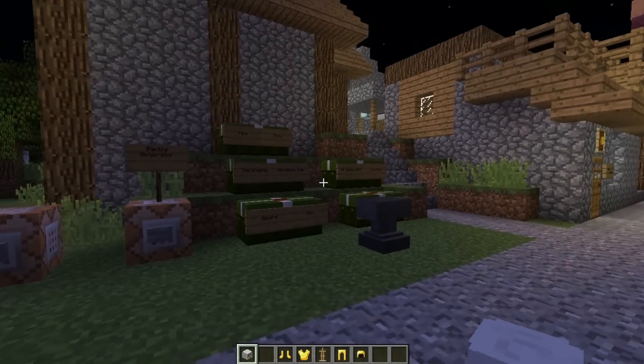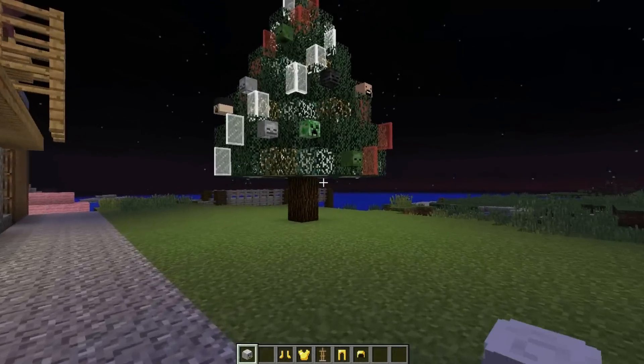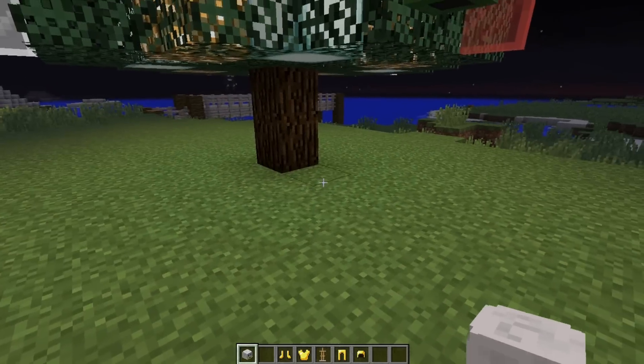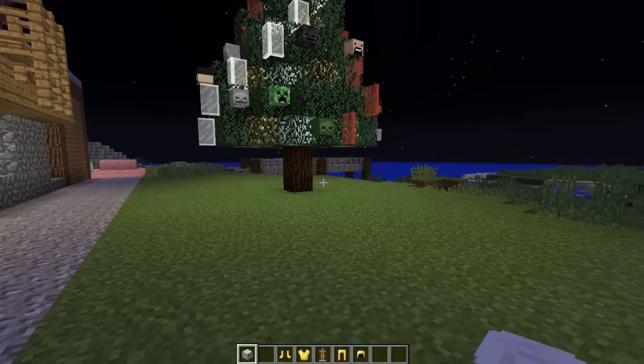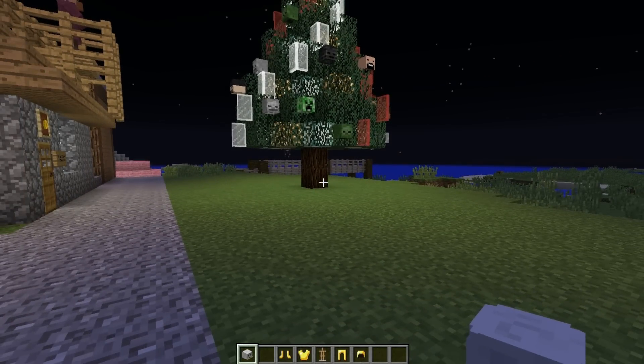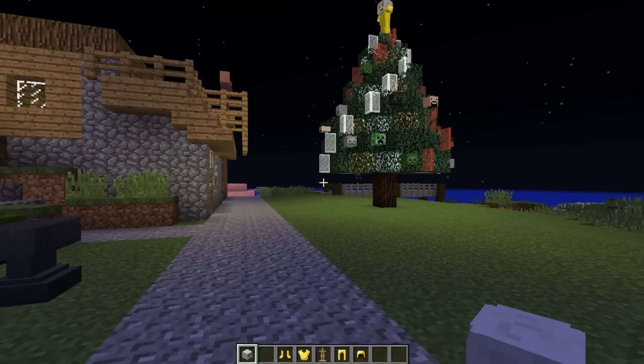Now if you want a little bit more to add to it, you could add fake snow with just snow layers or snow blocks. Just note that at the bottom where the lights are, you'd have to use snow blocks because the lights would actually melt the snow layers unfortunately — I did try that. But that's all from me today, Merry Christmas everyone and thanks for watching.